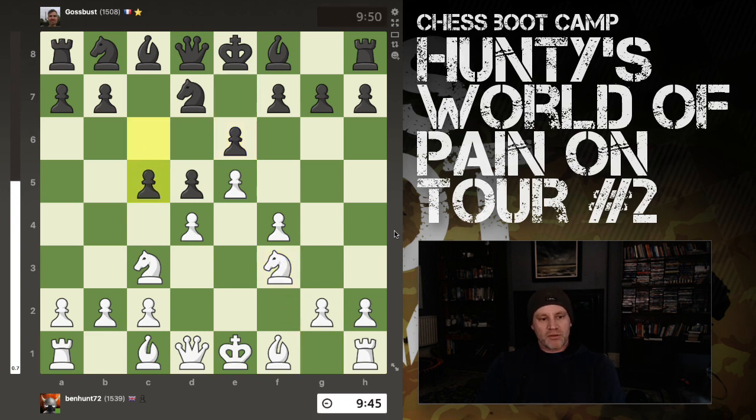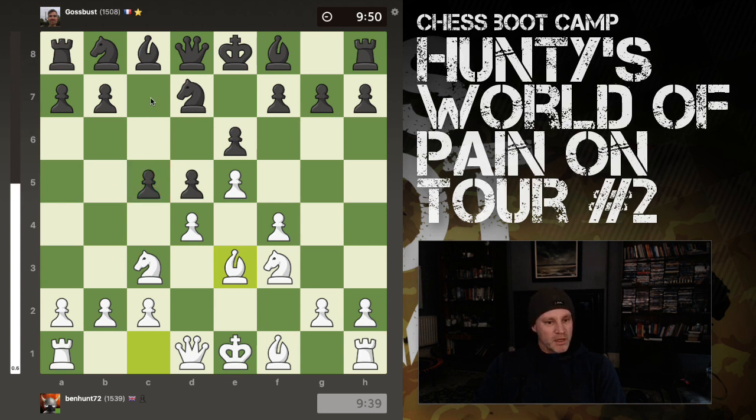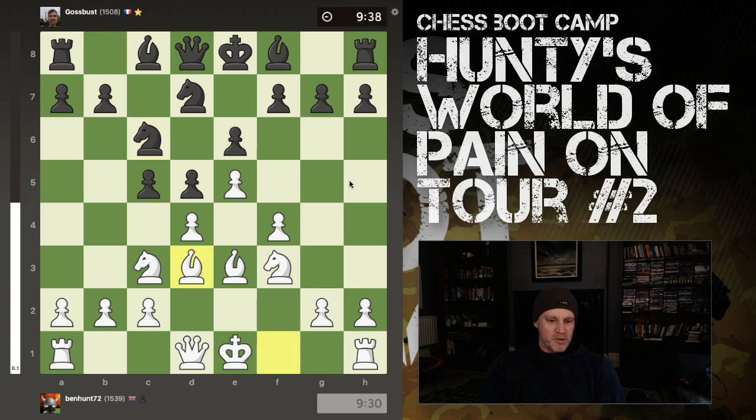I play my bishop out to E3. I just want to make sure this pawn is very well defended. It's quite often in the Caro-Kann, like in the French - in fact, this has now turned into more like a French, really, in the structure, because you end up in the same kind of position. I should probably think about treating the French in a similar way to this if I can find a way to do it. We have Knight C6 from Ghostbust. I bring out my bishop, thinking about short castles here.